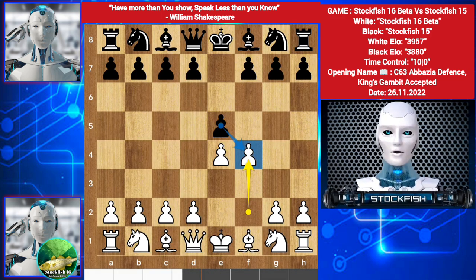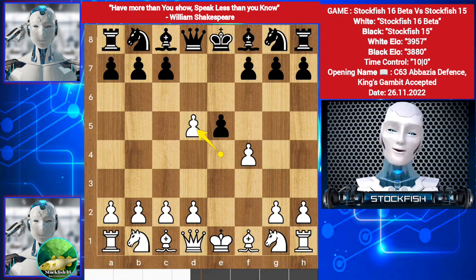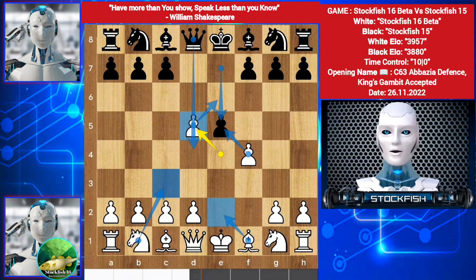The top book line is to take the pawn, but Stockfish 15 played the new move d5. After e captures on d4, can you take the pawn? If takes, then Knight here, then Queen here, takes, takes, Bishop e2, and everything is fine.